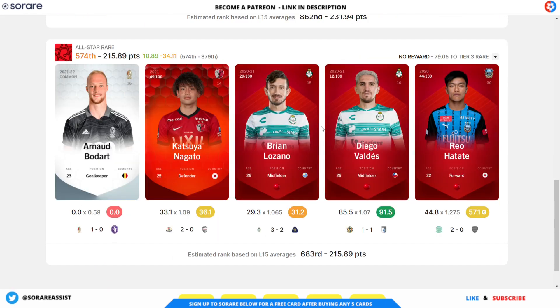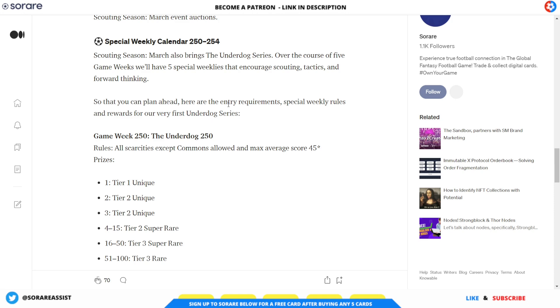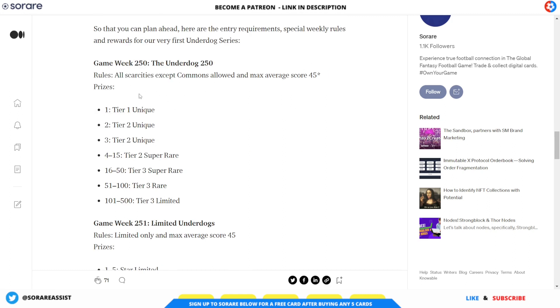That was the only teams due to the limited fixtures. Now let's move on to the line-up builder. Game Week 250 features a special weekly — the Underdog 250 — as part of the scouting season special weekly series that Sorare are doing. In this competition, all scarcities including commons are allowed, at a max average score of 45 for your players in the last five games. There are no XP bonuses in the special weeklies, but the prizes on offer are absolutely fantastic — you could potentially win a unique card by using limited cards. So if you've got any players with an average of less than 45, make sure you enter them into the special weekly.